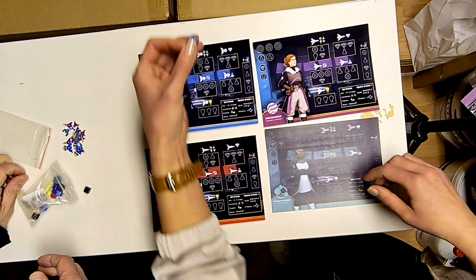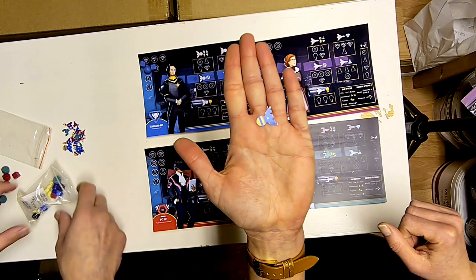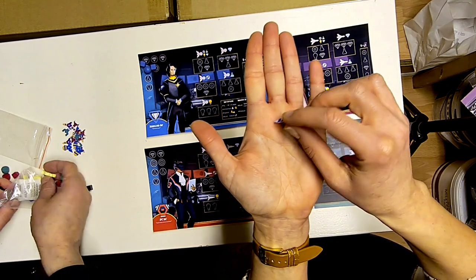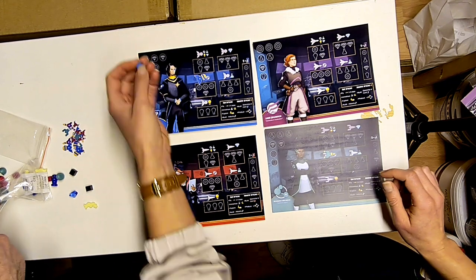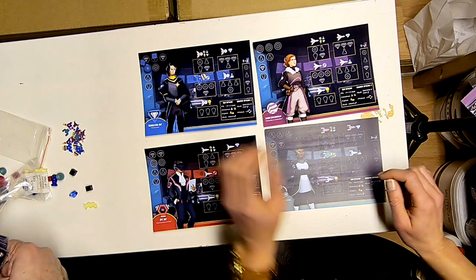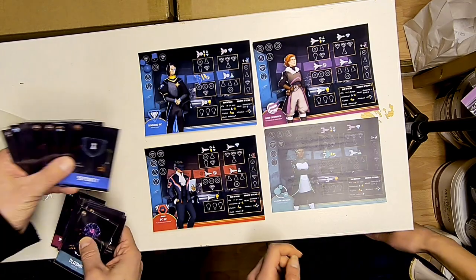The ships will come in silver and gold. In our prototypes today the ships are prototypes, but they will be punch outs in the first version. The same goes for the different resources - for the prototype we're just using wooden cubes or wooden components.